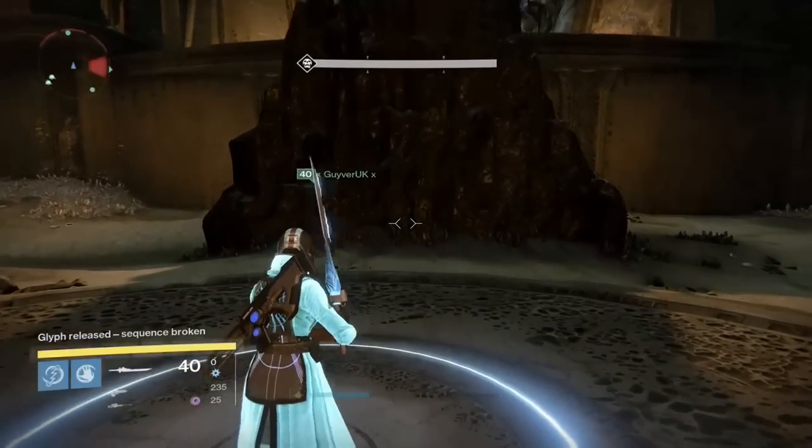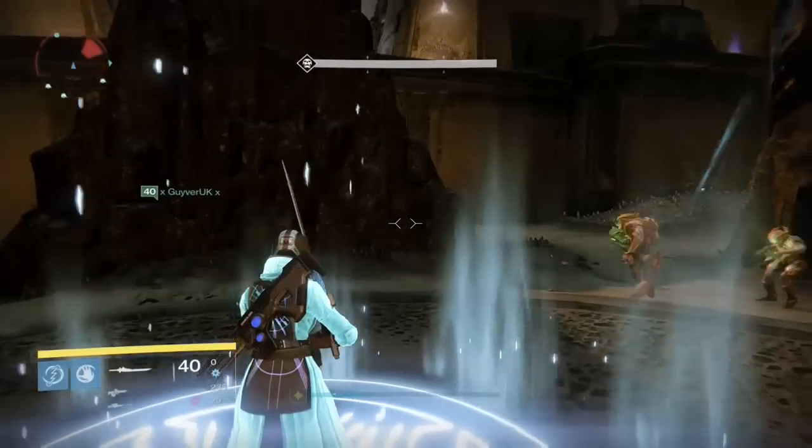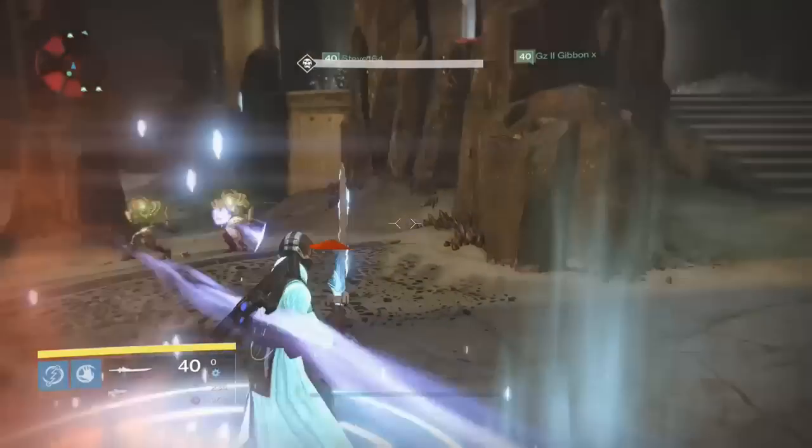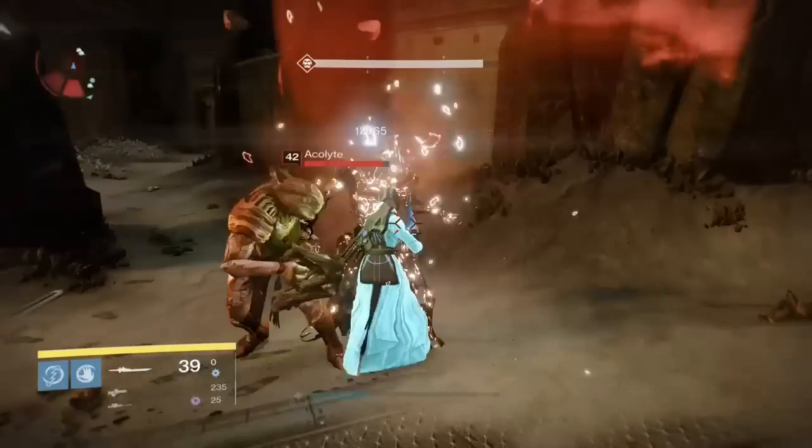When it's red, get off — that's wrong. I've locked in the centre. Right is the next one. Someone will go up to right and lock it in. They will now have the buff, which allows us to damage the Warpriest.